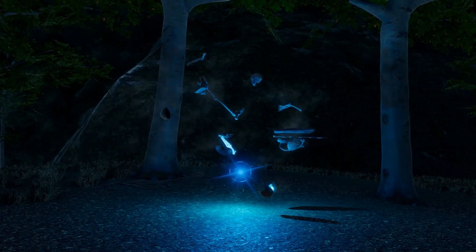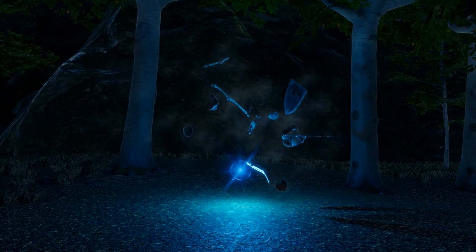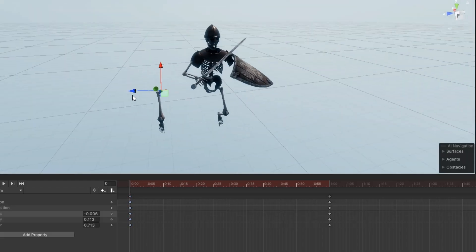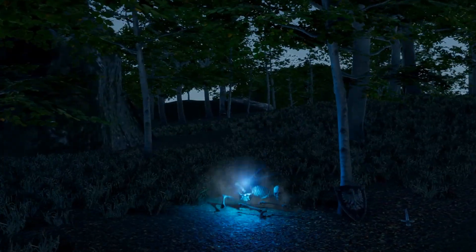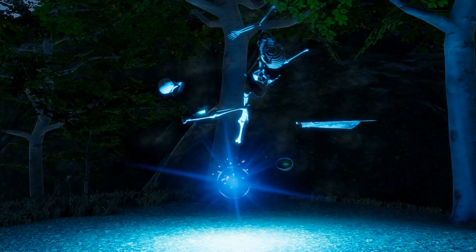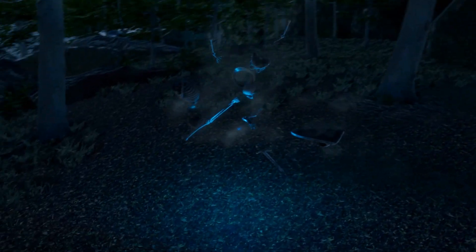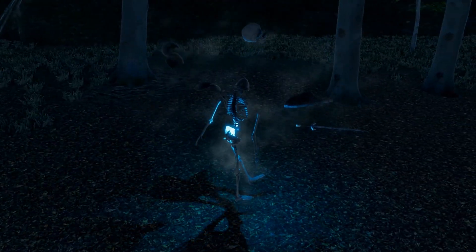Now for the next part of this feature: having the skeleton transform back to its original form. At first I thought of using animations to transform the skeleton, just like our custom animation when we conjure the skeleton for the first time, but this led to a lot of issues. So I decided to just use the existing game objects and have them move to the position and rotation of the reference objects.